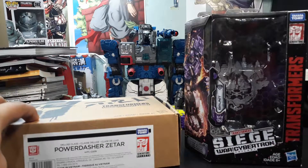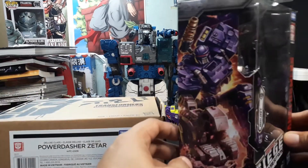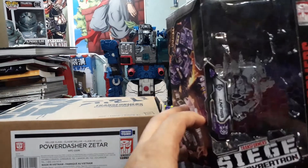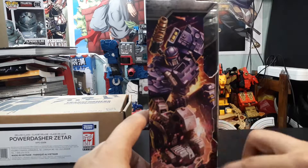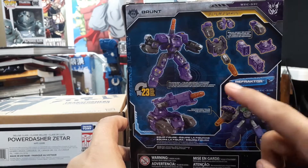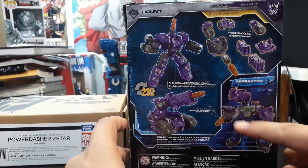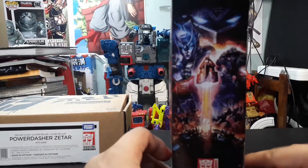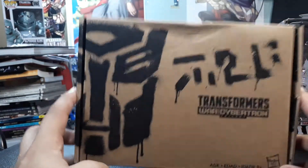Power Dasher Zatar is a recolor of Brunt. Brunt is a Decepticon while Zatar is an Autobot. Brunt comes in the regular Siege packaging with wonderful artwork on the side, product shots on the back showing how you can break him apart in tank mode and place him on other figures as accessories or weapons. Zatar, on the other hand, comes in the brown box that most of the Generation Select figures come in.